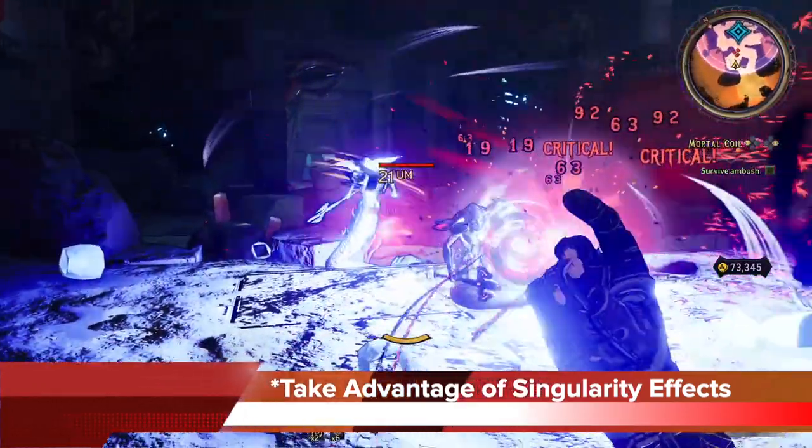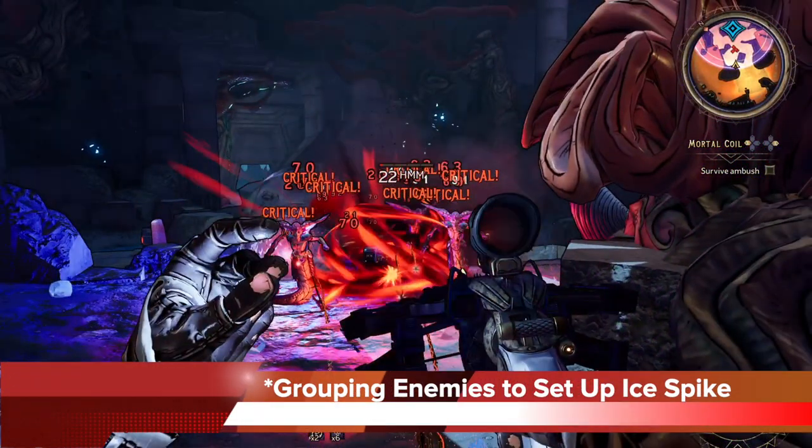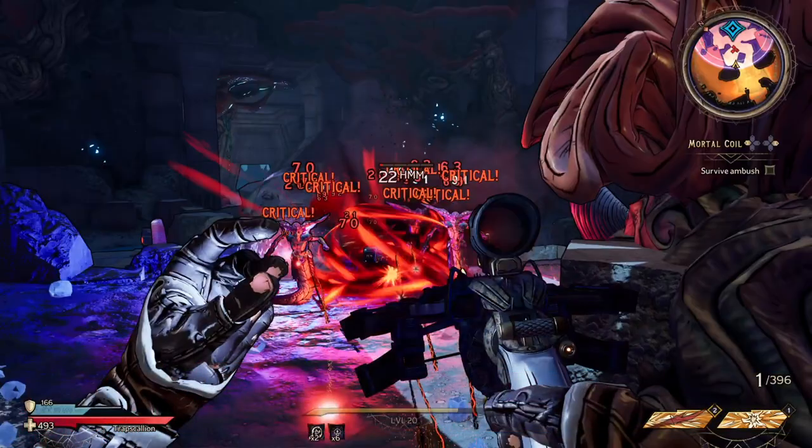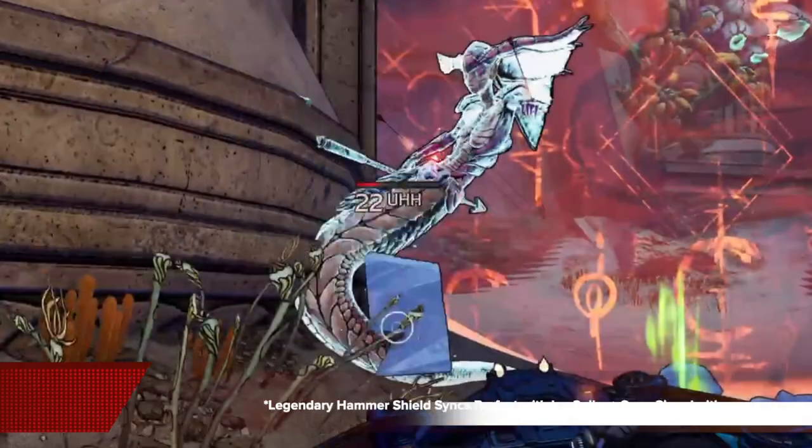When you see multiple targets, you want to use this snap spell — you can cast it about five times because it's a repeating cast. Take advantage of the singularity effect; cast it five times, bring everybody into the same area, group them up, and then set them up for an ice spike right there. That's the best synergy you can do with these two spells.